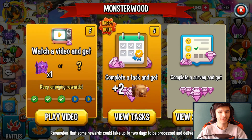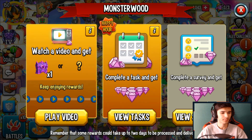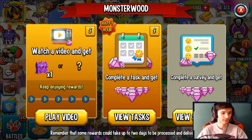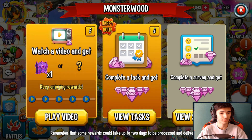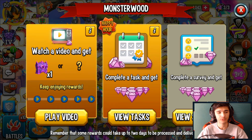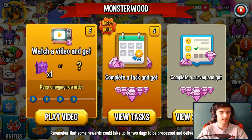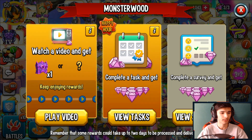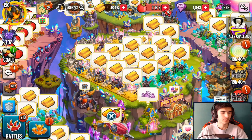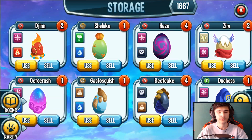I got bronze relics at the end. I know I have like probably 50 to 70 more ads, or probably more than that — look at this, I have tons more ads. I could probably get at least five more diamond relics out of them if I'm lucky. Even if I'm not lucky, I think I should be able to get diamond relics from bronze relics and other stuff.